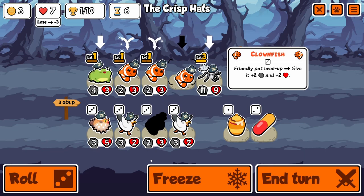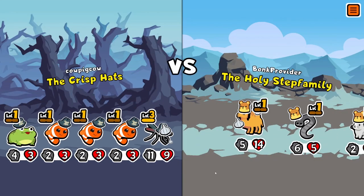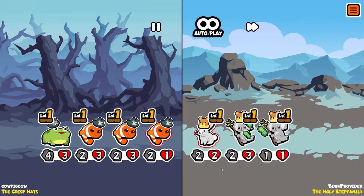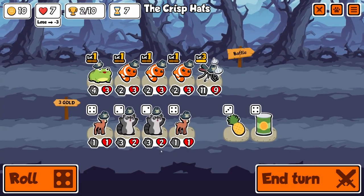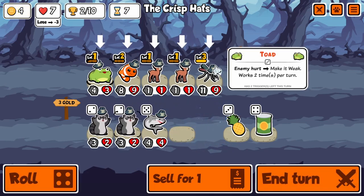We find 3 clownfish, so we could combine those guys next turn, look for tier 5, and then have pretty decent stats. Kind of unlucky that we gave weak to the koalas, which are like the weakest units, but that's alright, we combine - 8, 9 off the bat, pretty good.